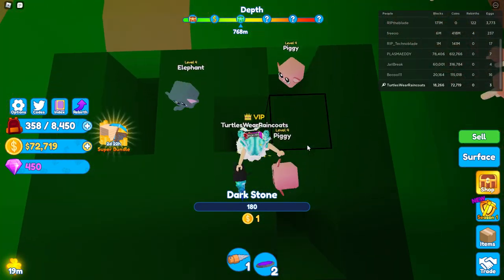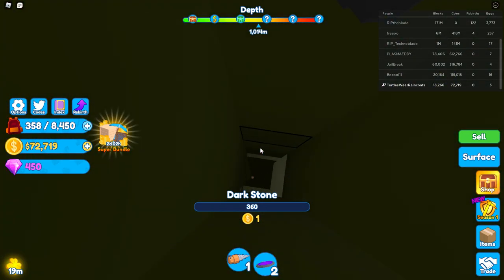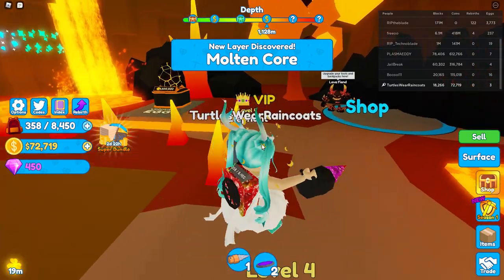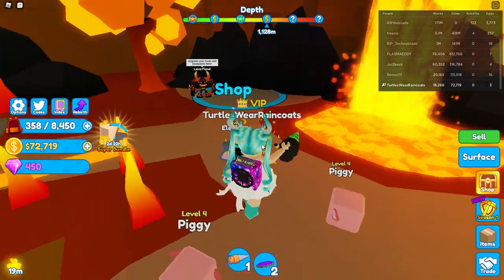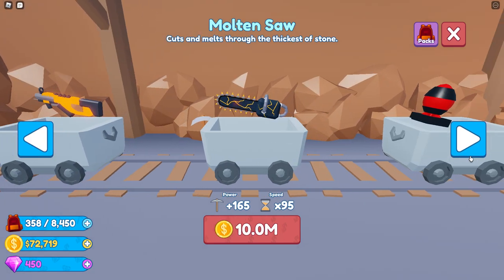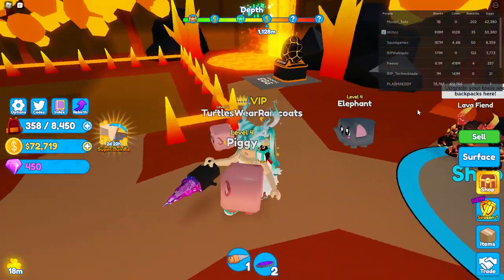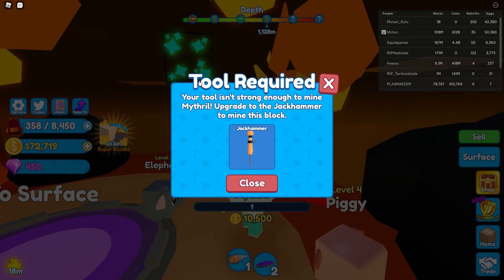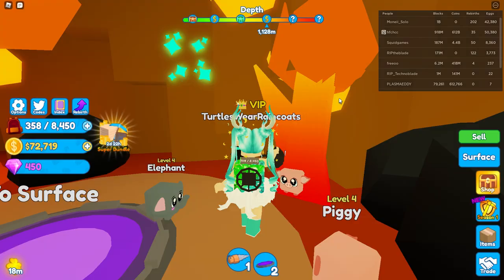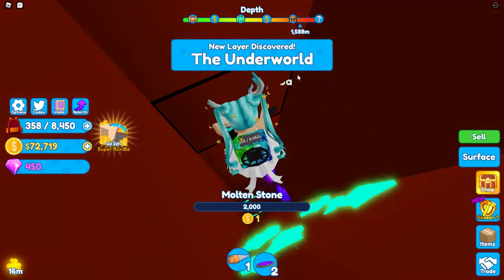I'm just gonna go through one of these holes that people have already made. They have shiny things here — we have the molten core! Upgrade your tools here. Four million — are you serious? I have 72,000, there's no way I can buy anything — you're way too expensive. Oh no, I can't even mine these ores, I need a jackhammer. I probably won't be able to open the chest either. The underworld — these ores are so pretty!